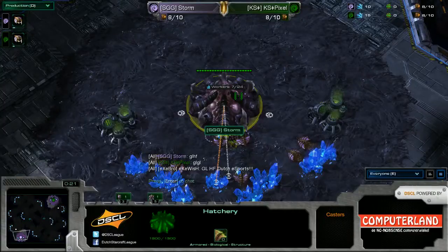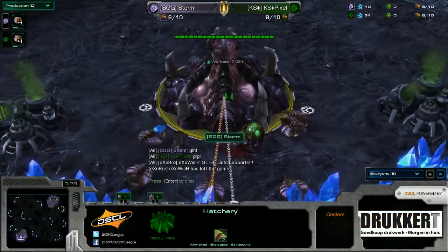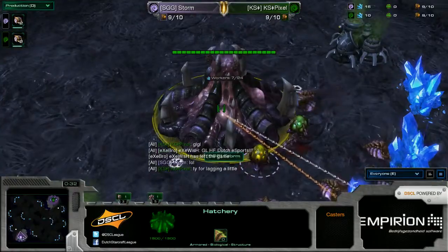Down in the bottom left-hand corner we've got the pink, which is the best color to ever play with. His name is Storm, he's playing Zerg in this ZvZ. He's from the clan SDG and he hails from Denmark.